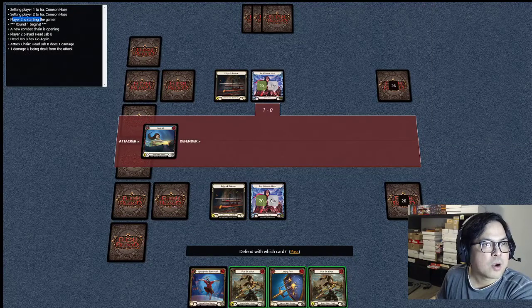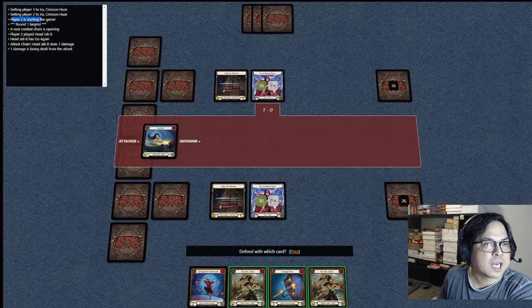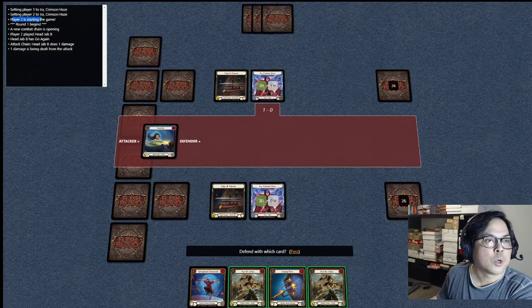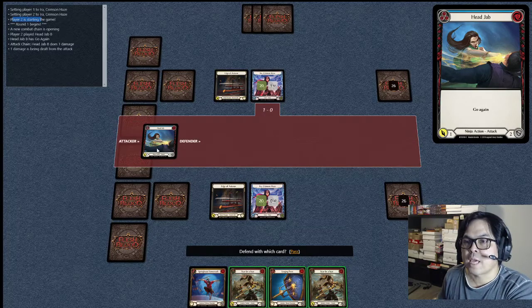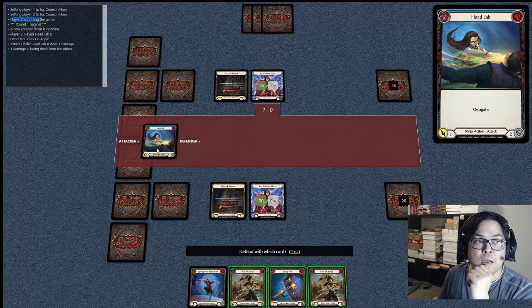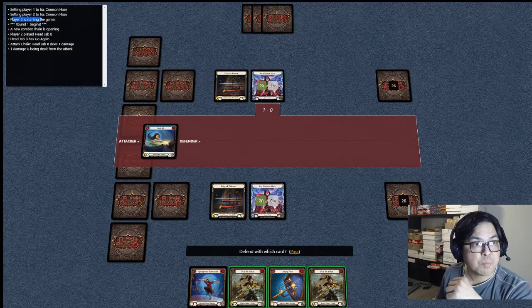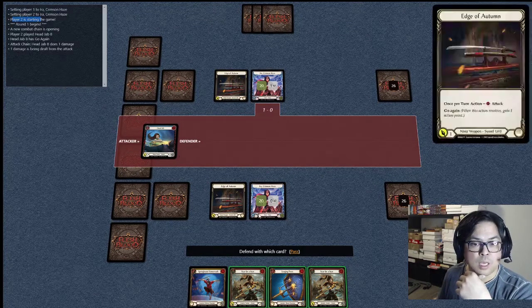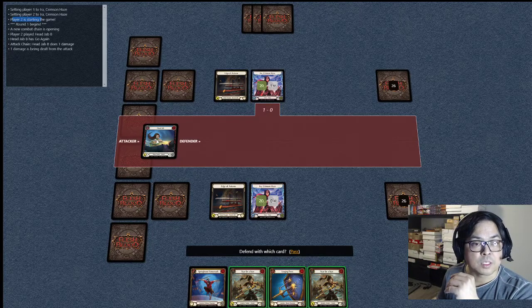Round 1 begins — a new combat chain is opening. Player 2 played Head Jab Blue, so player 2 attacks me with Head Jab. Head Jab has Go Again, which means he can attack me with another card. Attack chain: Head Jab Blue, that's one damage. So I have one damage. It says here that it will give me one damage if I don't defend.